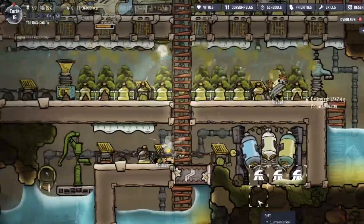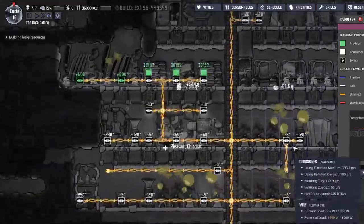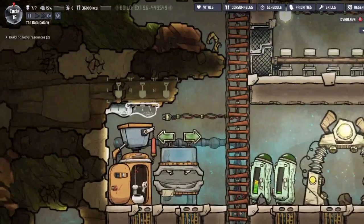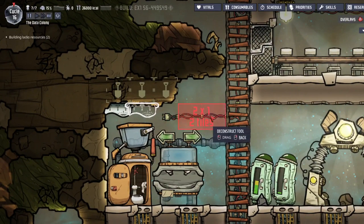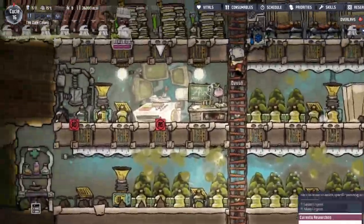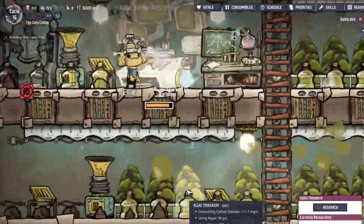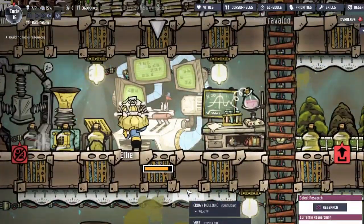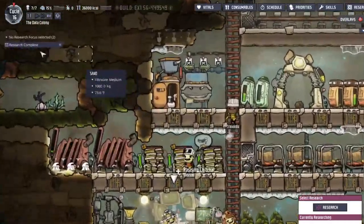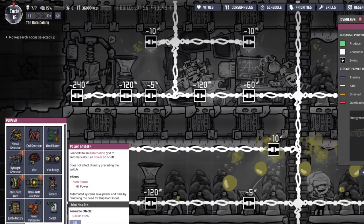I don't know what to do now. What should we do? Once we get these better wires, we're gonna have to rebuild our grid. That should be a pretty high priority. There you go, now get researching. This will be fine because... power shut off. That's new.